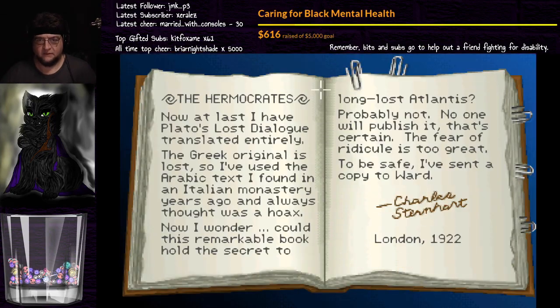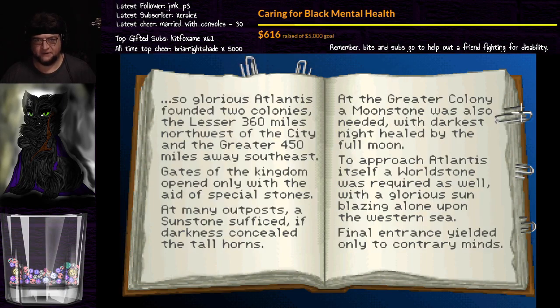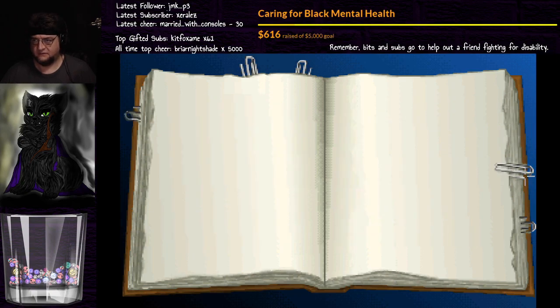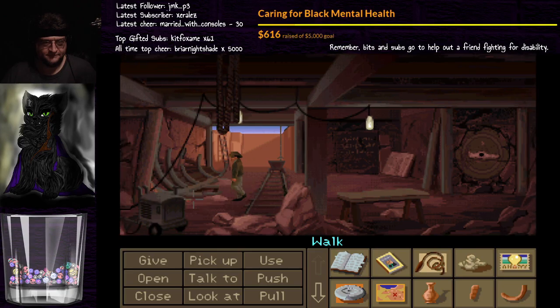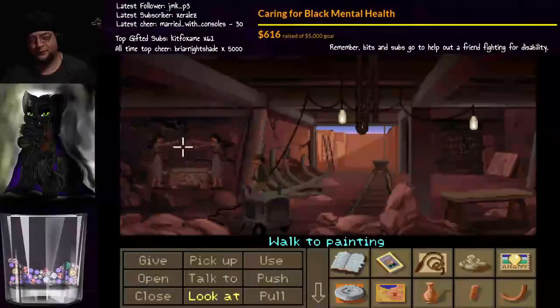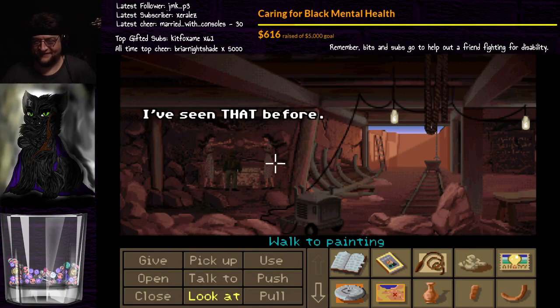Let's find out. He said... Criteus — no, Criteus is a person. I don't remember anything about Crete being said. Maybe he's specifically referring to the lesser colony, because he didn't say anything specifically about Crete. It's a painting of a chest or arc. I've seen that before.